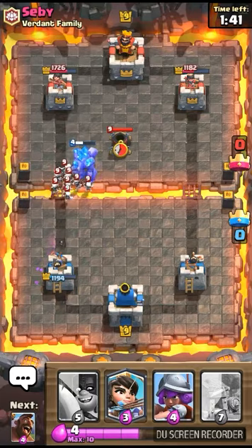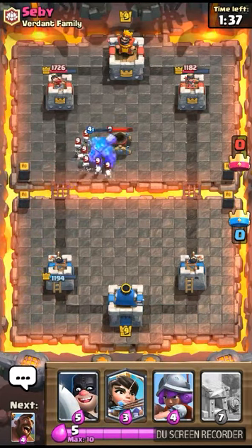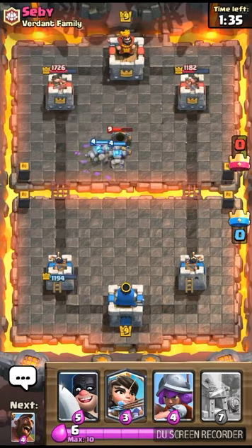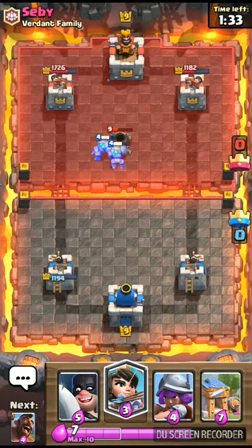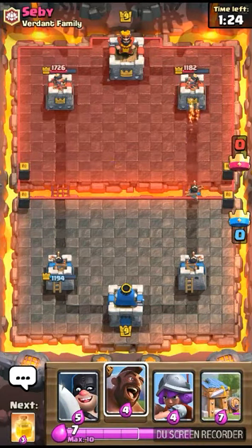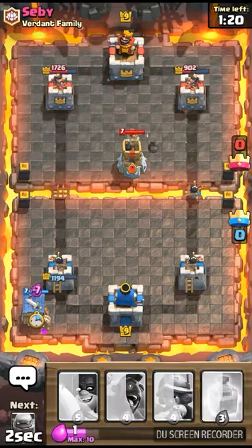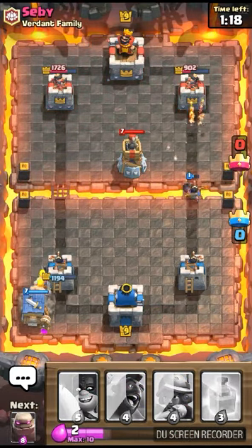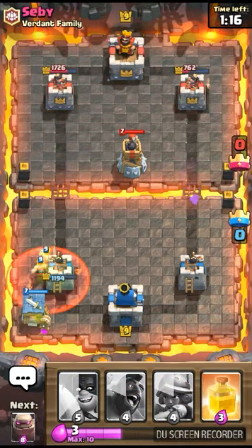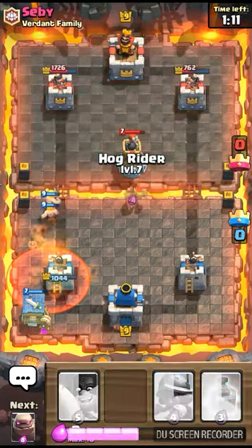Wait, was that all from the Witch? Oh my god, that's a lot. The Golem is going to break, which I have no problem with. I know he has a Graveyard, so I have to play more defensive now. The Mortar is out — I can put the Princess down. I'm going to put a Barbarian Hut over here since he definitely wants to drop that Graveyard. Not so bad, it's just poison.